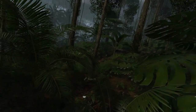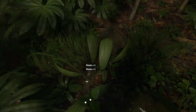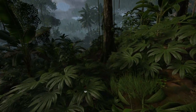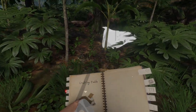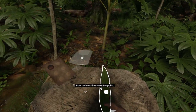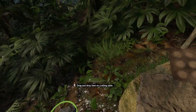As I was coming over here I noticed the distinctive yellow flowers of the Moliniera plant, and that's going to allow us to craft some bandages. That's all you need - now we've got bandages in case we hurt ourselves.